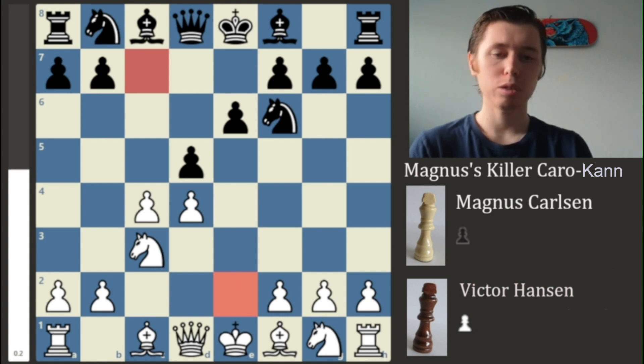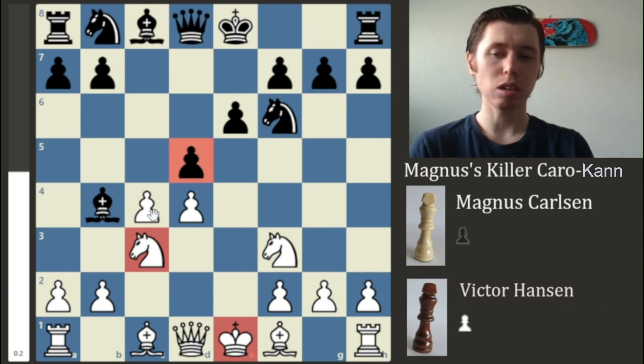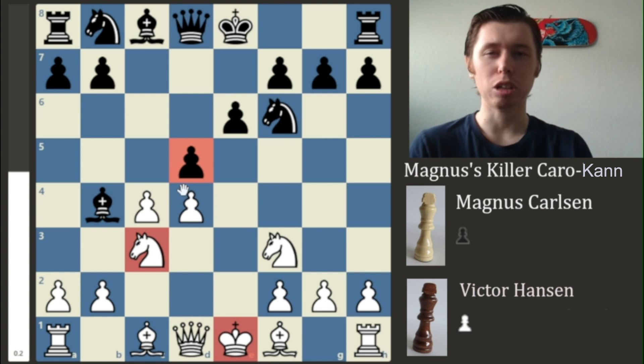Magnus continues his development with Knight to F3, simply developing his Knight and protecting the centralized pawn with both his Knight and his Queen. Victor Hansen decides to develop his Bishop out to the B4 square, pinning the Knight to the King — the Knight can no longer move and is no longer attacking the centralized pawn. It's important that the tension between these pawns remains, so there are additional complications within the position.